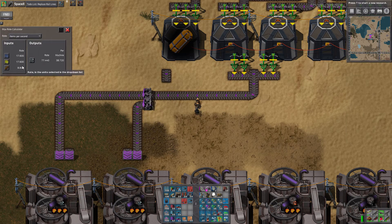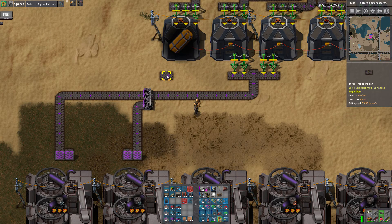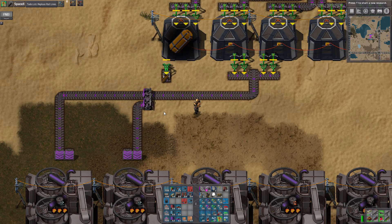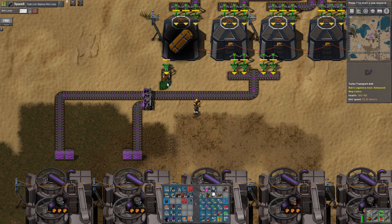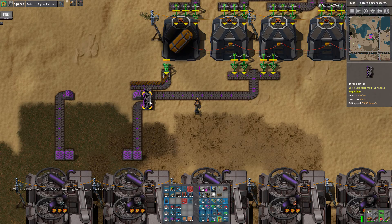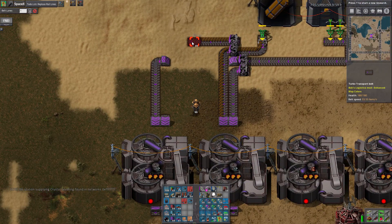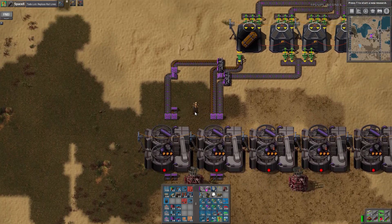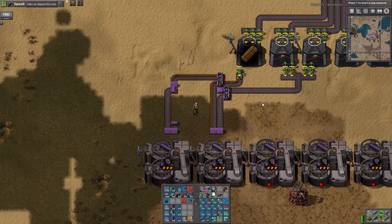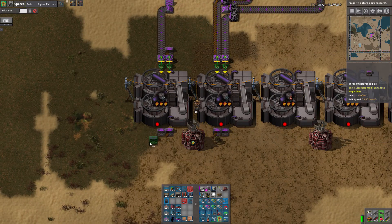How much of it do you need? 16, 16. You come to there. You go to there. And then I can unload the machines.